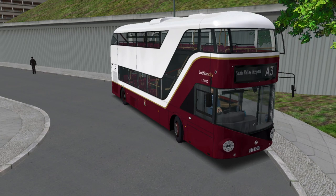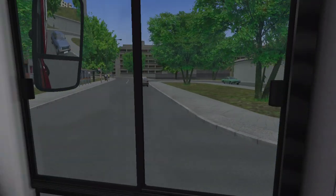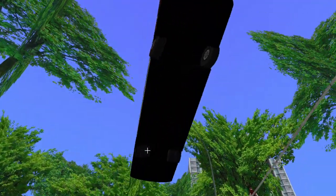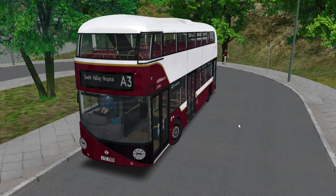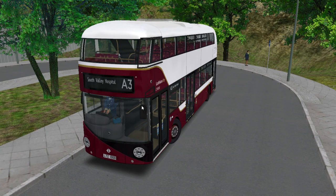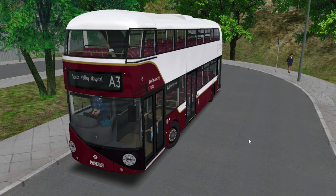That was Route A3 running from the airport terminal to South Valley Hospital. That was Route A3 with the add-on London New Routemaster — the NRM — part of the add-on London pack. We also used the lovely fictional Lothian City repaint by ScotRail605 and the blinds mod for this vehicle, so you can use it on Great Grundorf 2 with all the working destinations. All of which will be linked in the description below so you can recreate this run for yourself.